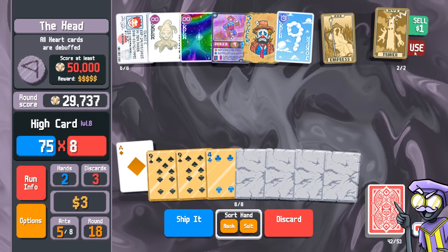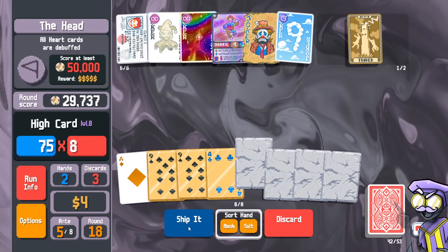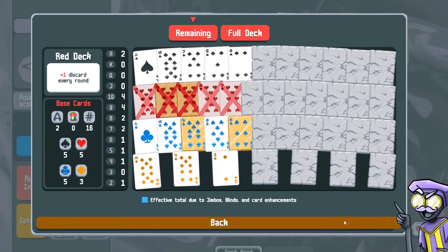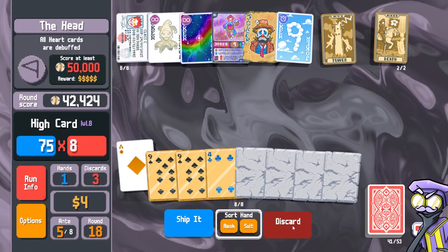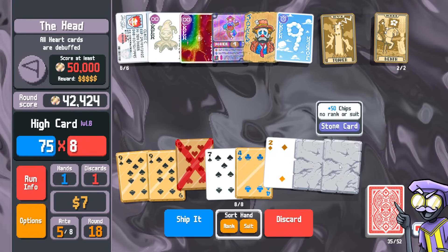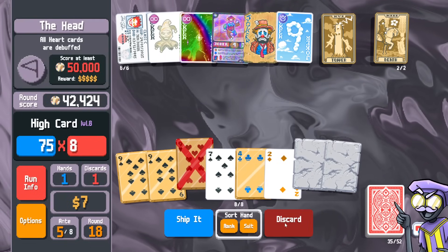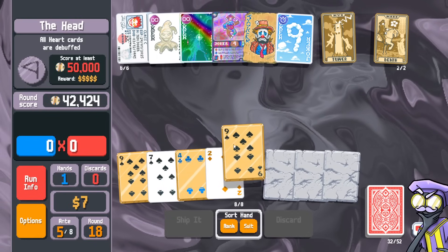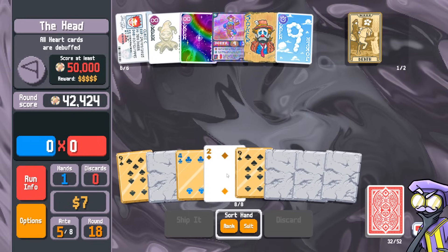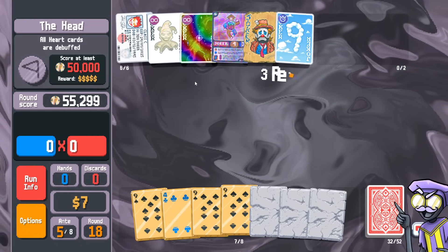Tower — I can turn an ace into stone, or save the tower. I can sell the empress and play this stone card. Fool for death — that's great. Let's snap off this ace and throw away all the stones. This nine I can discard, no problem. My idea is: this two becomes a nine, this seven becomes stone first, two becomes a nine, and ship it. 38 mult on our supernova.